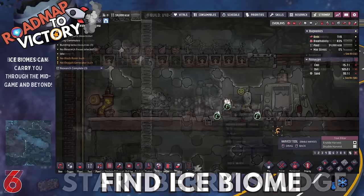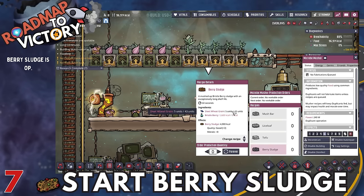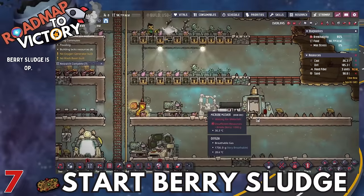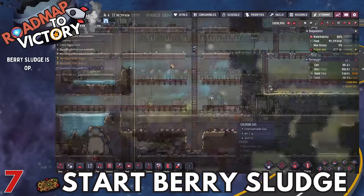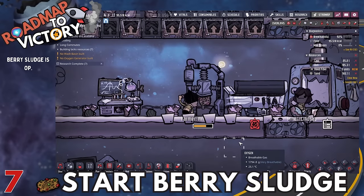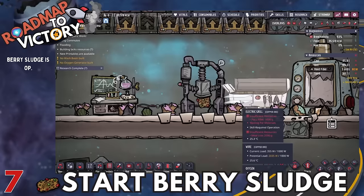Berry sludge is OP — you want to start making it. All it requires is two ingredients: bristle blossoms and sleep wheat. The best thing about berry sludge is that it never rots, so you won't have to worry about overproducing it at all, unless you're producing too much of the base ingredients. Get on the berry sludge because it's a really powerful food source.